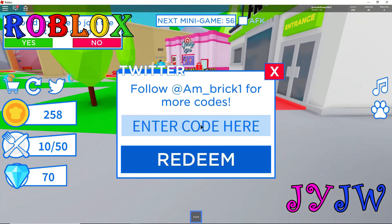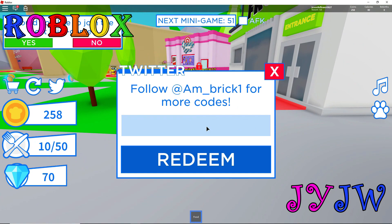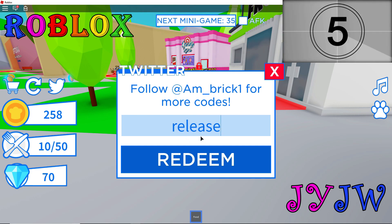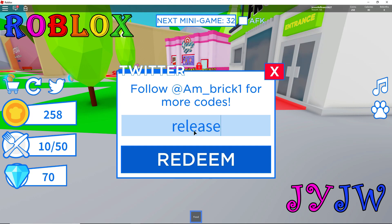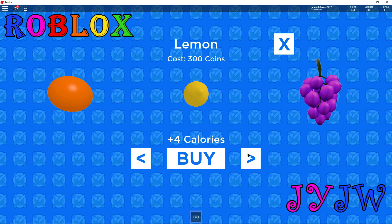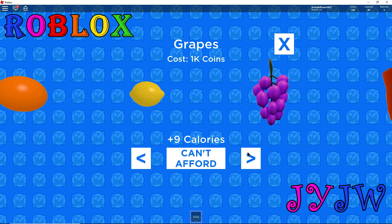Let's use one of the codes right now so we can get a better fruit and fill our backpack faster. The next code is RELEASE. You guys can use this for your character. Let's press redeem - I just got $100. Now I can actually get the lemon! That is adorable - now you get 4.